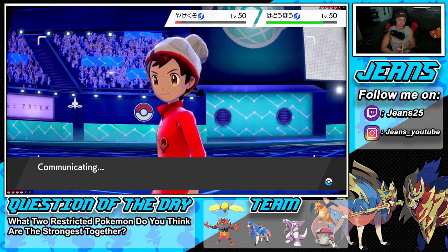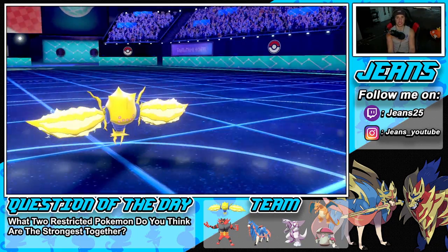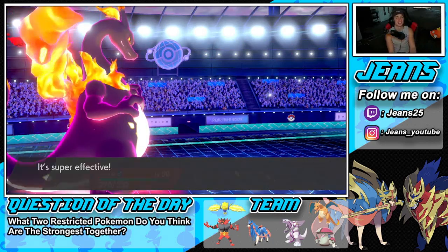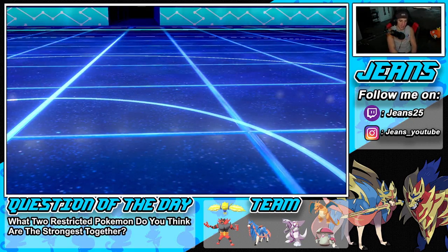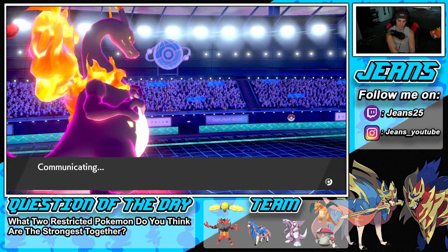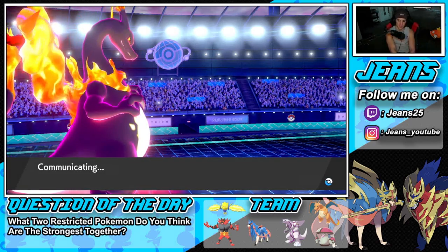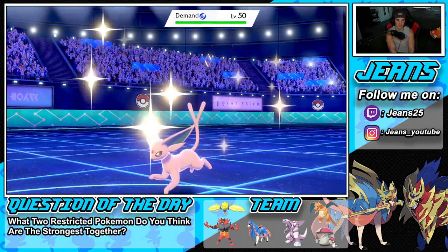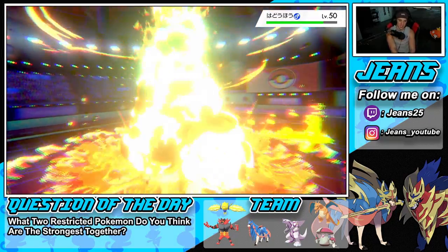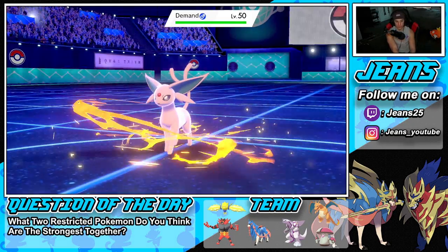I don't see Jolteon taking me out since we have a special defense boost and Assault Vest at the same time — no shot. He Volt Switches out — look how tasty that snack is! Sylveon might go down to Wildfire chip damage. He goes into his final Eeveelution, Espeon — looking so cool. The Eeveelutions are sick. I can't wait for Gen 9 because I feel like they're due to drop another Eeveelution since Sylveon came out in Gen 6 — two generations without one.